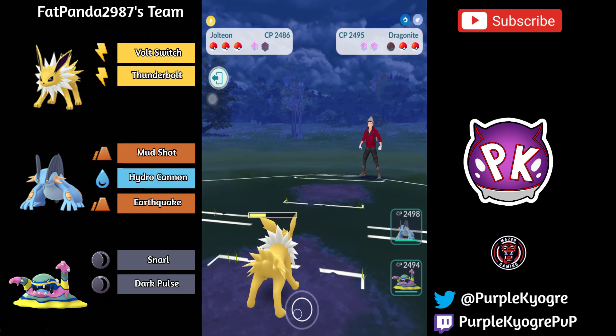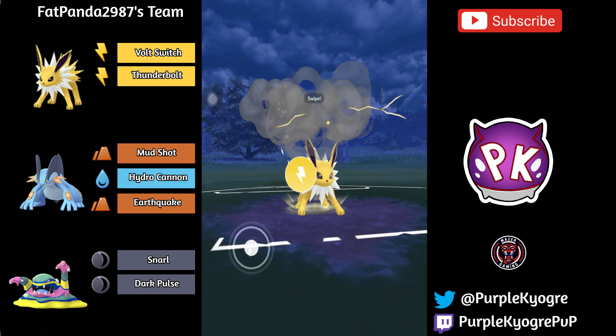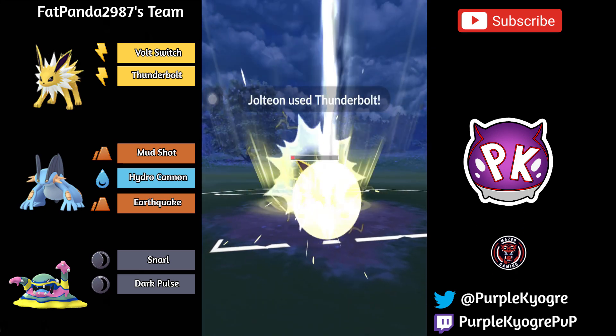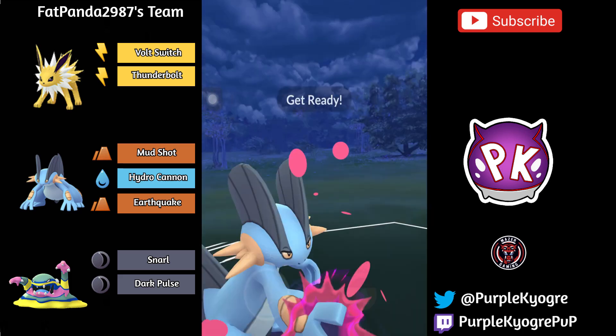Jolteon is really powerful, guys. It's not the greatest Pokemon obviously, but it is really, really powerful. So we do have a Thunderbolt coming out — that's definitely going to get the shield. And out comes Swampert. Looks like the Alakazam is staying in.